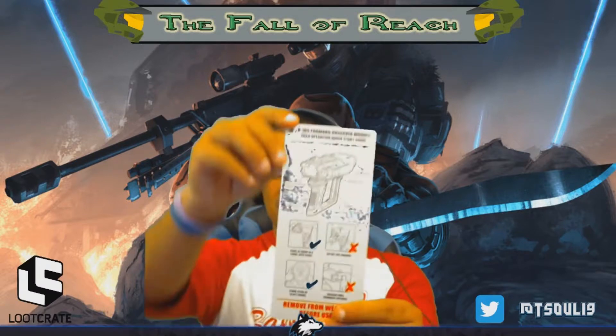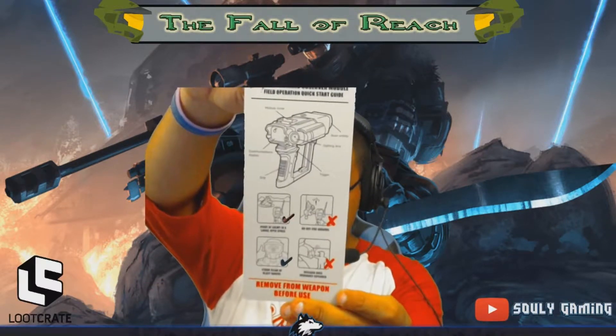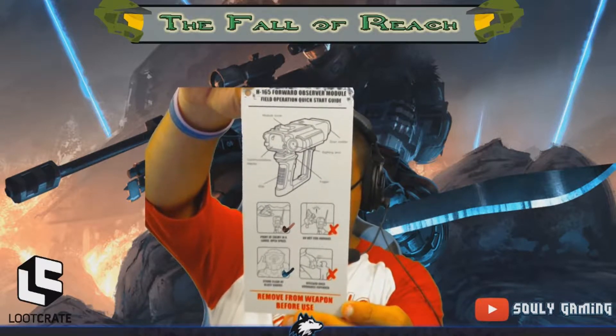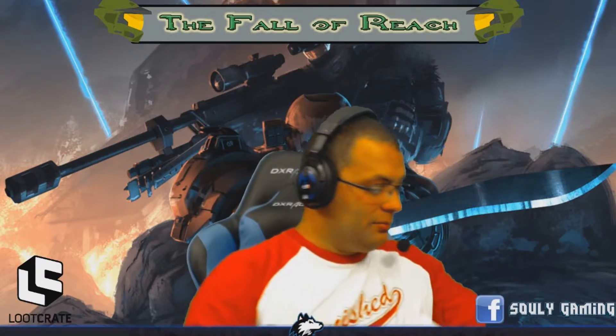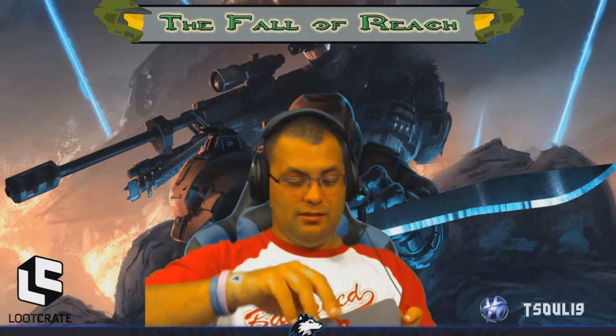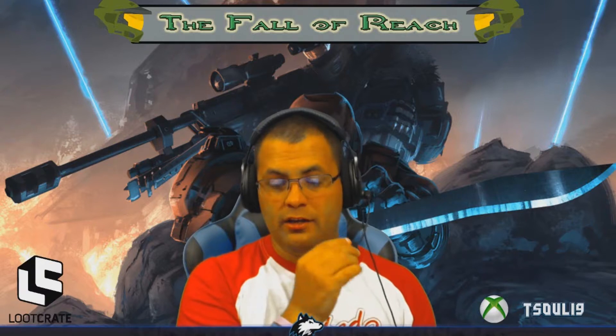It might not show up well because it's kind of yellowish, but it tells you how to use it — 'please remove from weapon before use.' So that's what that is. If you've played Reach, you understand what it is: it's something you can point at an enemy and then a laser drop would follow. Let's put the top secret documents back and do the t-shirt.